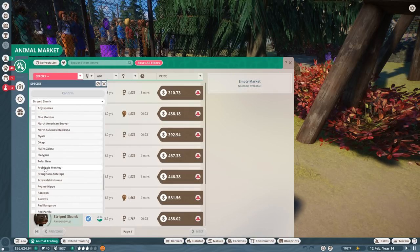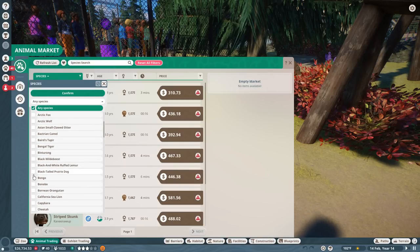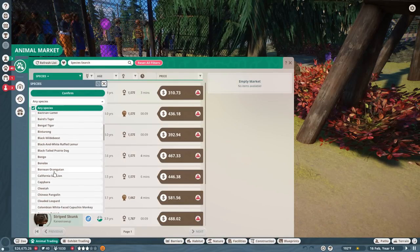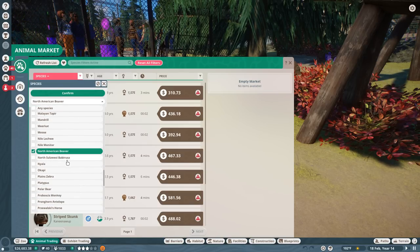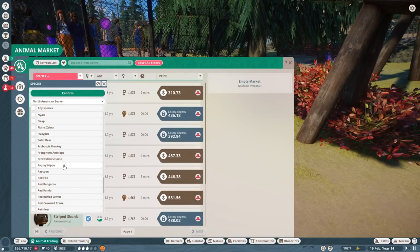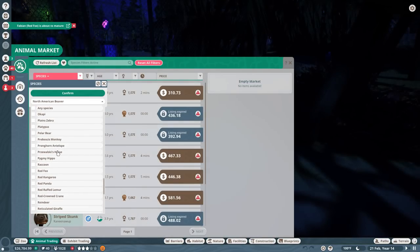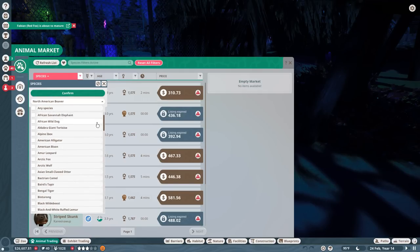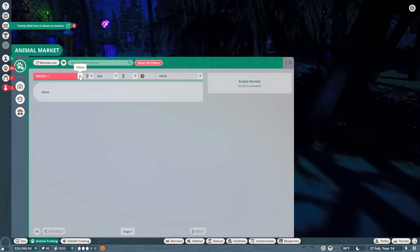Let's check if we can get beavers and prairie dogs. Beavers... okay, is it the North American Beaver? There we go - North American Beaver. And then prairie dog - oh my gosh, it's the Black-Tailed Prairie Dog. We can't have those guys right now. Phooey.